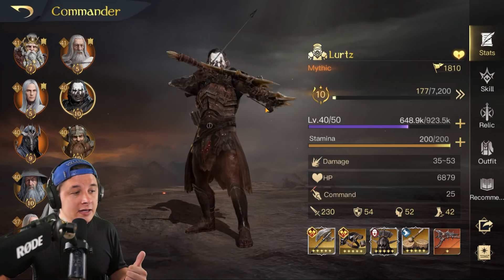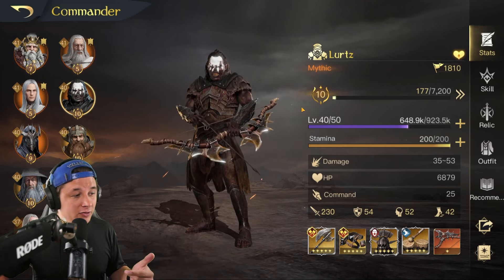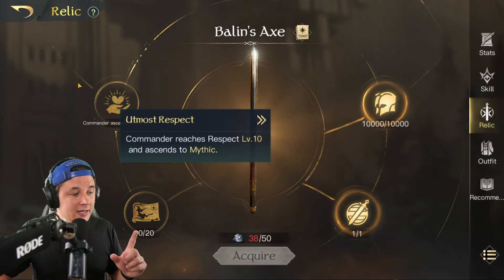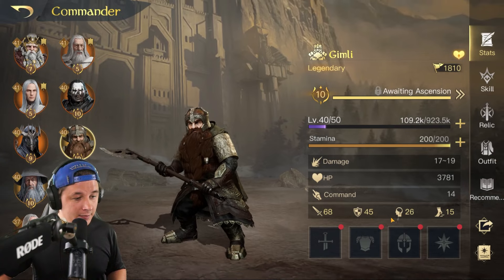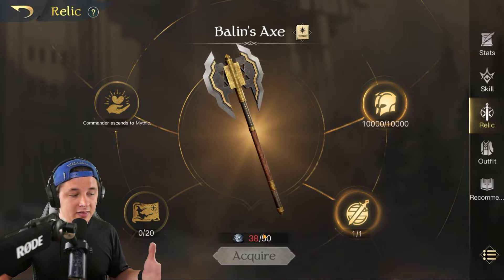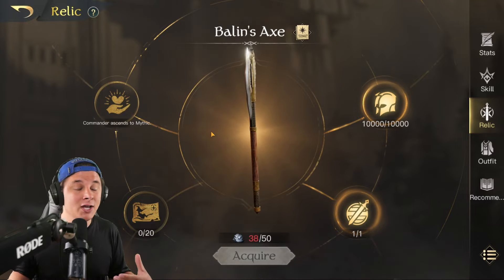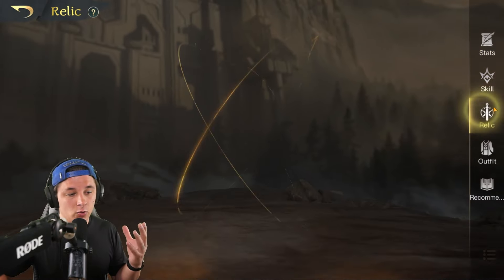Relics are expensive. Beyond the gear cost to strengthen them, your commanders have to be at Respect 10 and at Mythic level, and you need enough Pure Mythril. Alatyr is ascended to Mythic, but Gimli is Legendary — still Tier 2, awaiting ascension. I can't get Gimli's relic because he's not ascended to Mythic. I'd first need to ascend him using 150 of his own items and 40 Daines, then spend 40 to 60 Mythril just to unlock the relic.